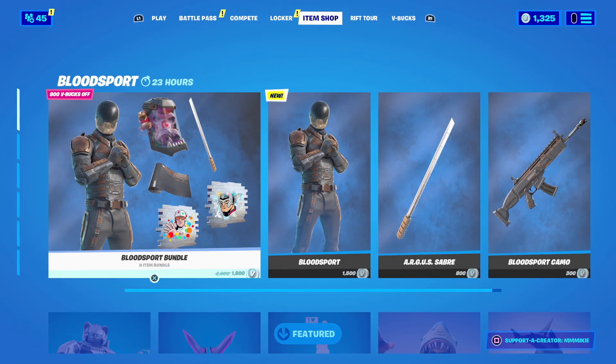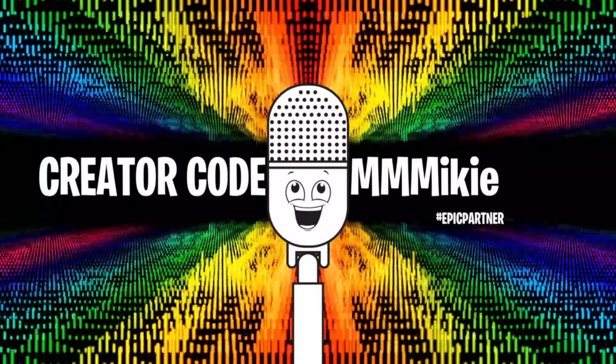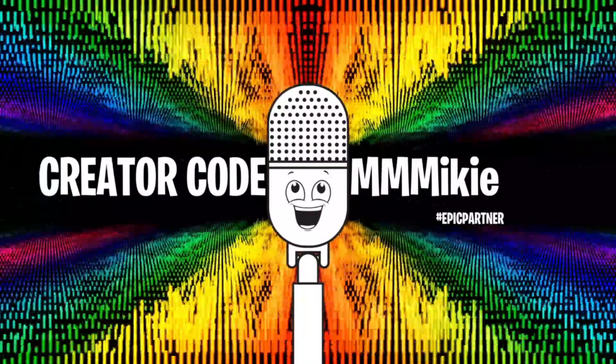That's everything in the item shop today. You can get any and all of these items using code Mikey — M-M-M-I-K-I-E — in the item shop, and some of the proceeds will go to help support the show.